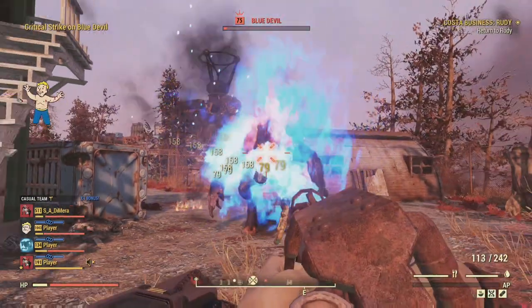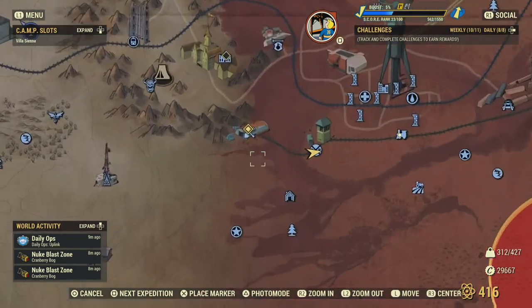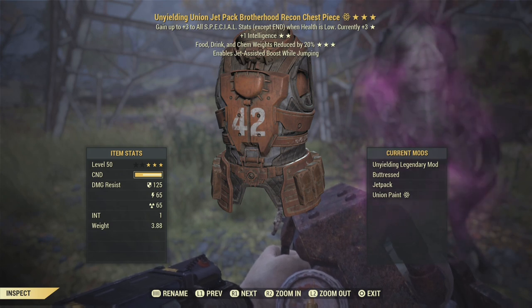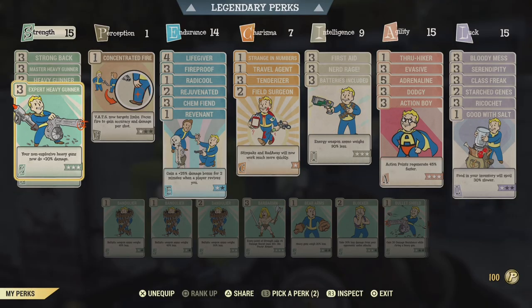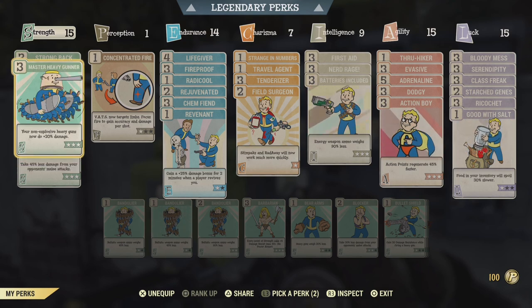I quickly threw together a bloodied build based around the Holy Fire to demonstrate all the new possibilities available with the ability to re-roll these once-in-a-blue-moon legendary weapons. For this build I am using a full set of Unyielding Brotherhood Recon armor, which helps provide very good damage resistance in association with my perk cards. Moving on to perk cards, make sure you max out all the heavy gunner cards for maximum damage.